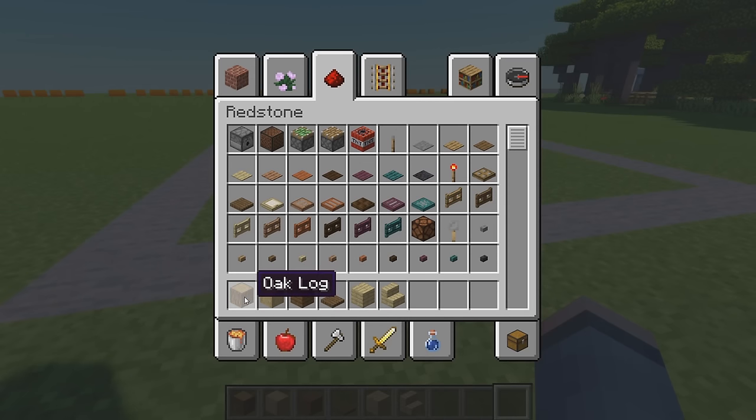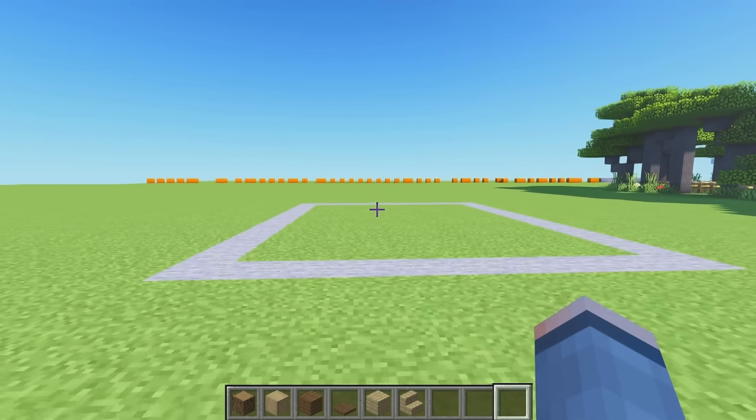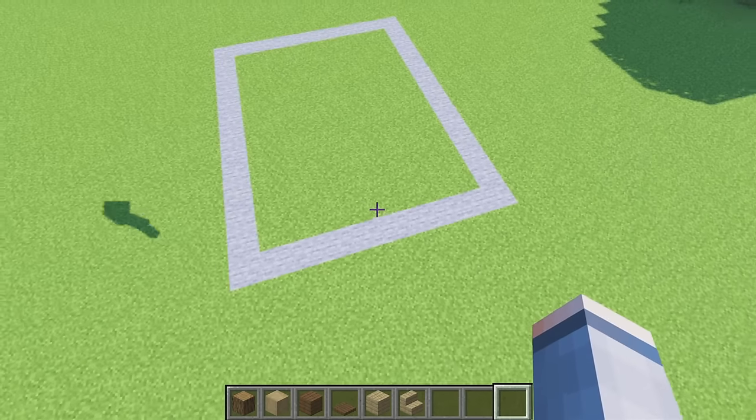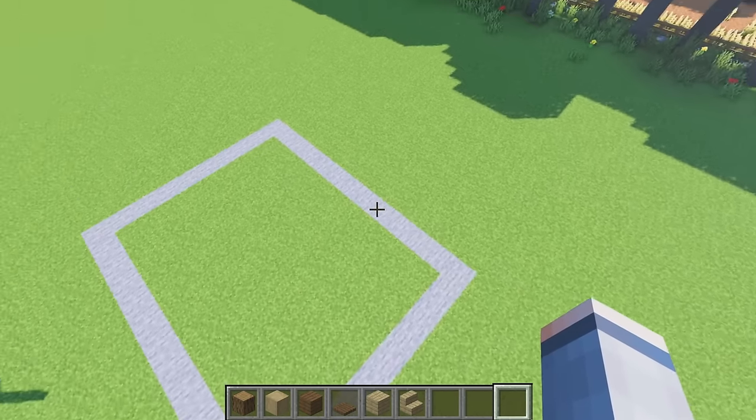Materials we're going to be using: we got some oak logs, some stripped birch wood - a little bit different to our usual stripped oak but still fancy - we then got spruce planks, spruce trapdoors, birch planks, and birch stairs. Of course there will be a few more materials but we'll get to those when we need them. In front of us we got a 10 by 12 block space.